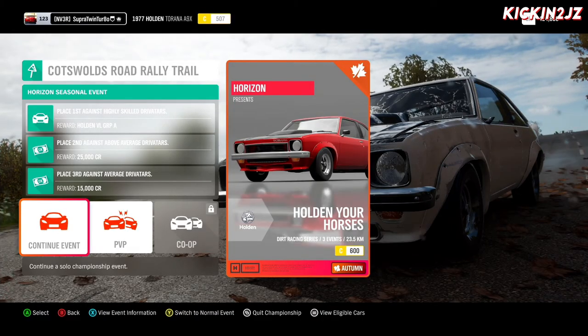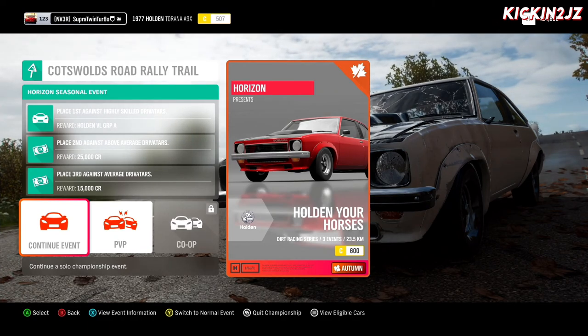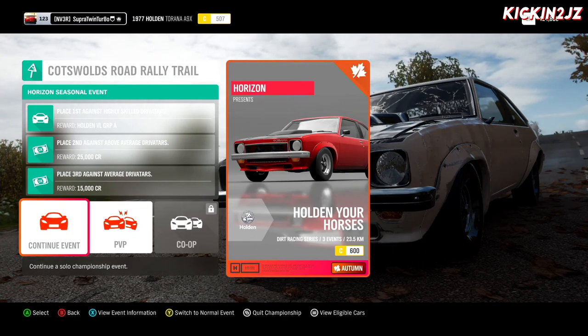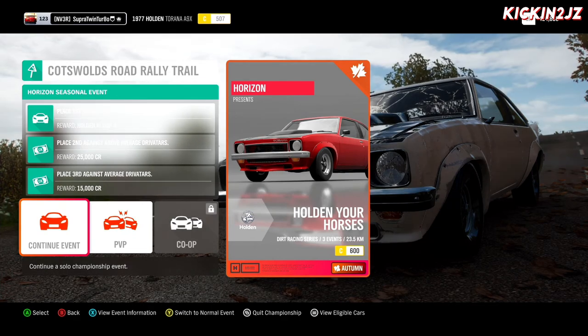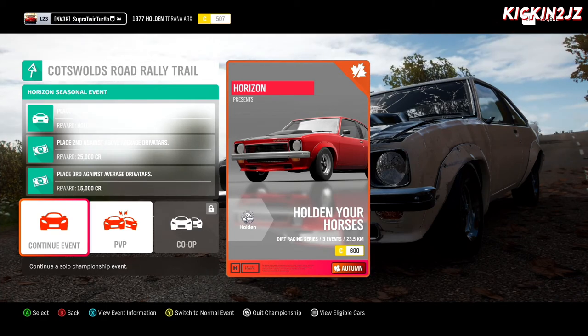We have arrived at Cotswolds Road Rally Trail. It says here we need to complete three challenges. The last one is Average Drivers, the second one is Above Average Drivers, and the first one is Highly Skilled Drivers. Before you start the race, make sure you set your difficulty to Highly Skilled so you can complete each race.